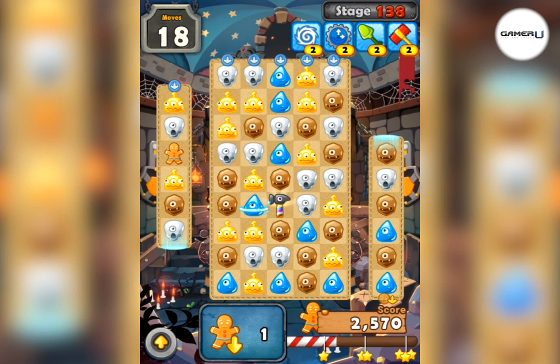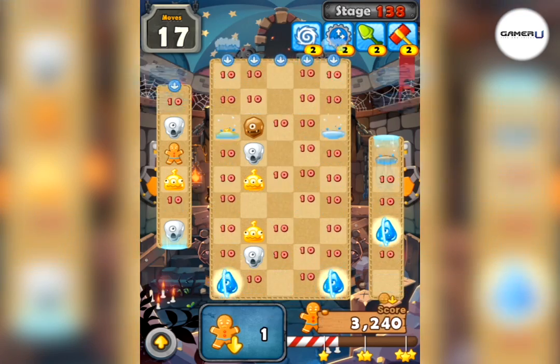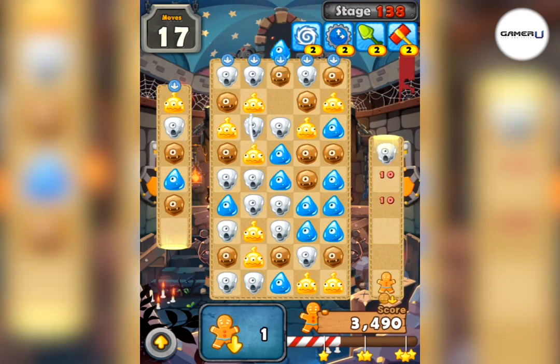Tip 3: the combination of a magic hammer and the bomb is the best combo in this level. It turns the same type of monsters to active bombs and brings gingerbreads straight to the bottom.